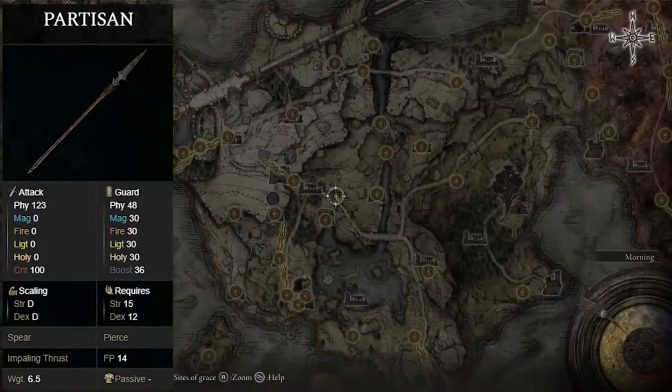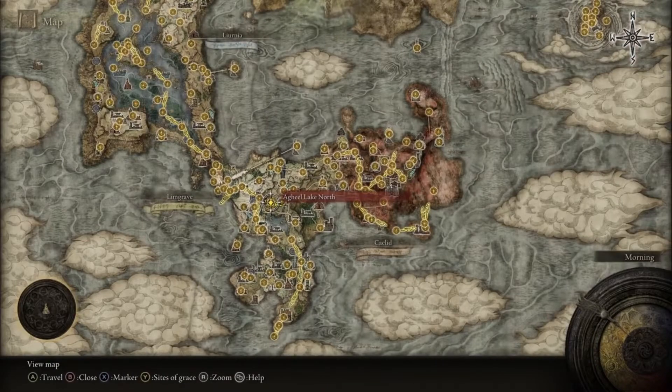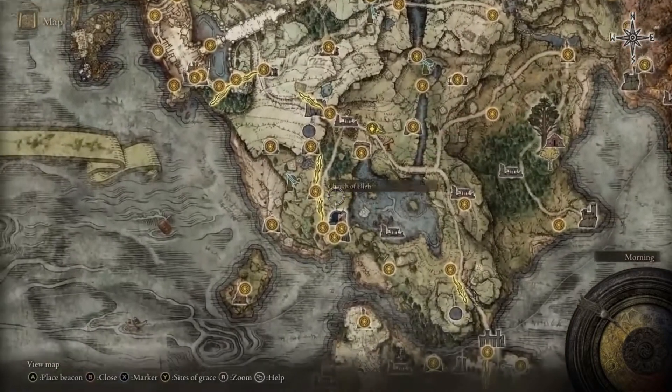If you'd like the Partizan, you can come to the Oghill Lake Northgrace here in Limgrave. This is about where you first begin the game, near the first step.